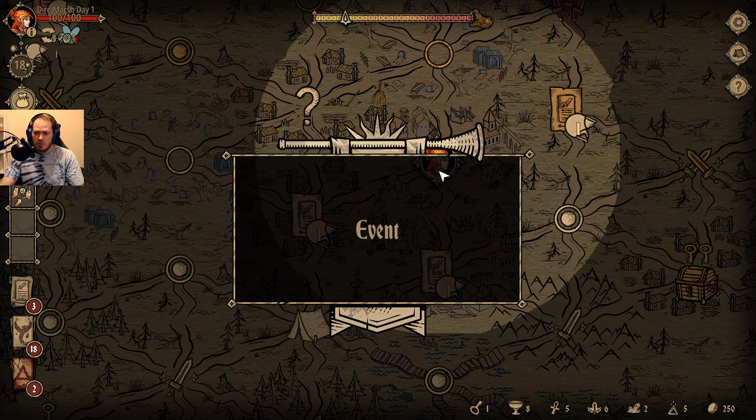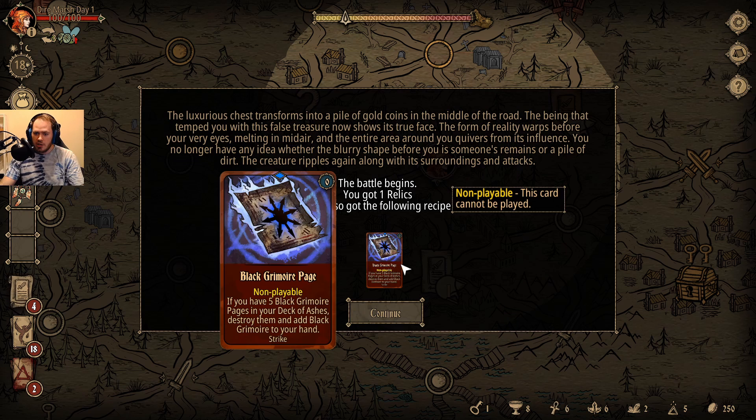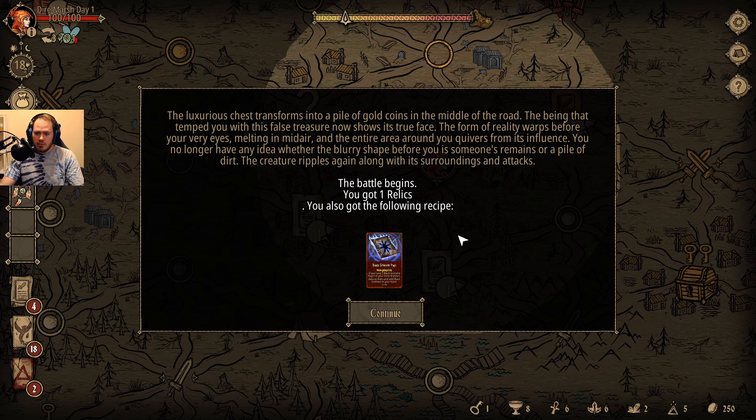I could get a lot of cards in my deck of ashes eventually. Right in the middle of the road, just a few steps in front of you, you suddenly find a chest. At first it seemed to be nothing more than a pile of rocks, but now your eyes can no longer deceive you — it's definitely a chest. The luxurious chest transforms into a pile of gold coins. The being that tempted you with this false treasure now shows its true face. The form of reality warps before your very eyes, melting in midair, and the entire area around you quivers from its influence. The creature ripples again and attacks. I guess it was a mimic.